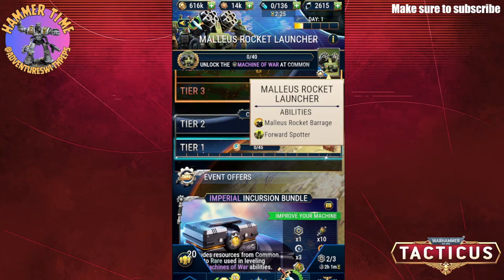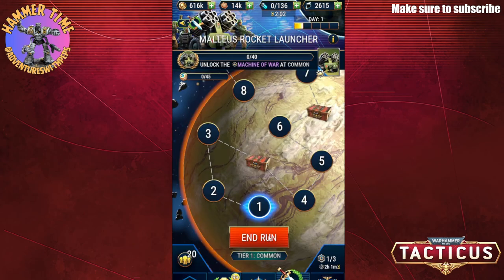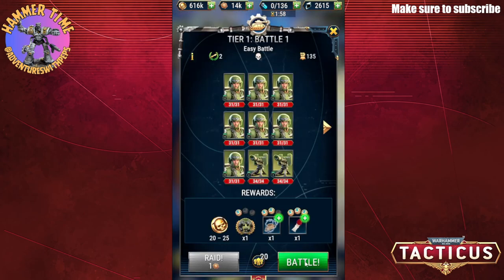Hey everybody, welcome to Adventures with Peps. Today we are doing Sigmar, a little bit different - we are playing the incursion mission. We are trying to unlock the Machine of War, the Malleus rocket launcher - hopefully I'm pronouncing that right. You get five days to try and do it in. We've got two tokens to start with and another one in two hours, so we're gonna start a run and go through as fast as we can, and I'll talk you through every step of the way.